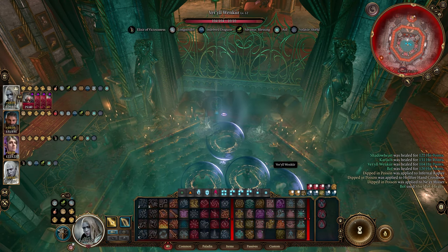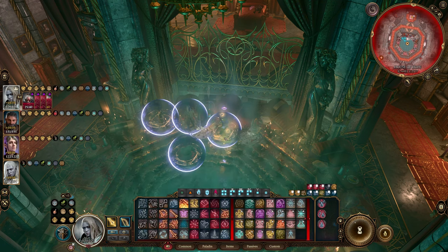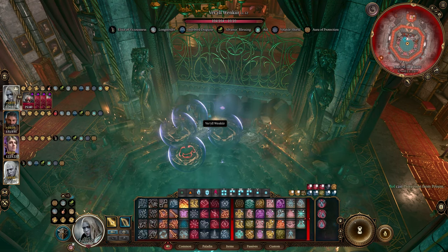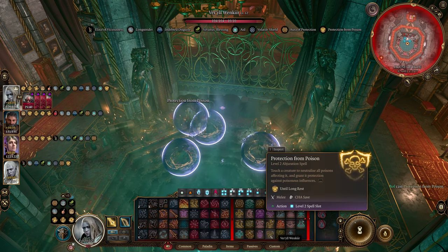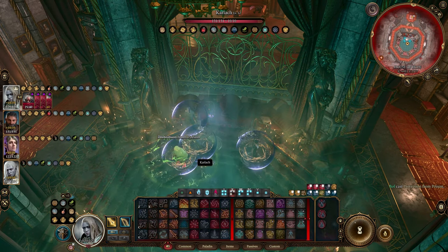However, most players will lose access to this faucet by progressing through the House of Hope. But if you just never steal the Orphic Hammer nor trigger any of the pressure plates, then Raphael will never be alerted, and you can come and go from the House of Hope as you want, reapplying all the conditions you want.